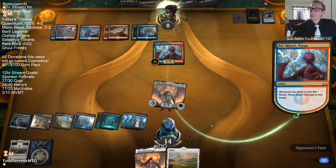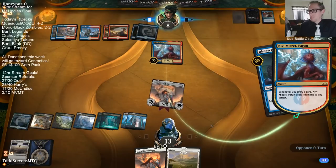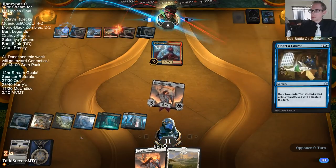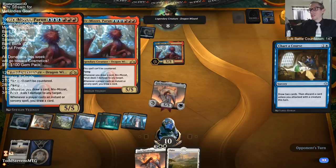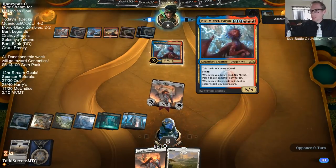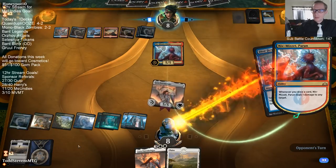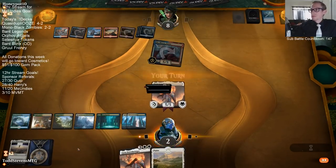I guess I needed to cast Urza's Ruinous Blast the previous turn. Could have gotten countered though - I thought I could wait another turn. It was really nice to have Vivian there, even though our opponent had a Dive Down. This is definitely the card I lose to the most from Drakes. We had answers to all the other Drakes pretty easily, but Niv-Mizzet - the fact that it's legendary is usually a downside, but here it's an upside. Our opponent just needs one more spell - like an Opt kills us.